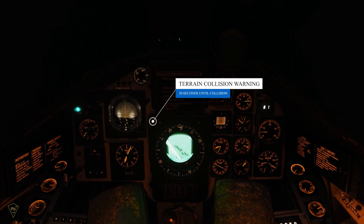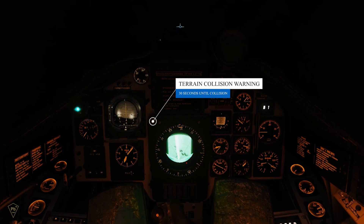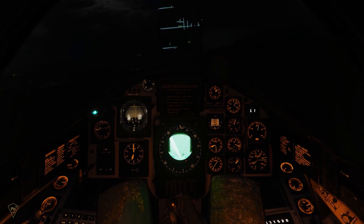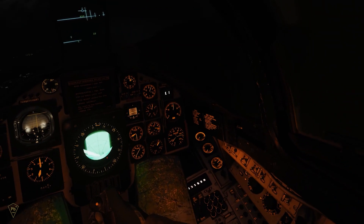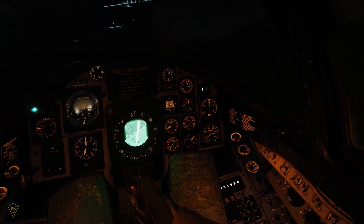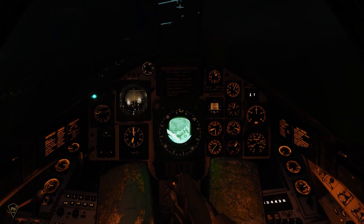When flying in B-scope, the display will show 1,000 meters to 10 kilometers ahead of the aircraft. You can change between PPI and B-scope, A1 and A2, while in the terrain avoidance mode. To disengage terrain avoidance mode, switch to A0, which will clear the mode.